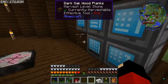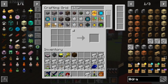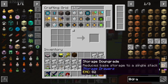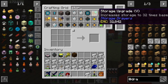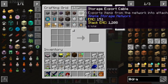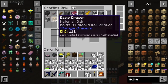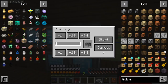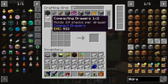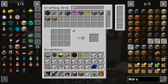As you go up in upgrade tiers, the storage increases further. The highest upgrade we have is the emerald one, so let's make one of those and get another drawer. There's also the compacting drawer, and what looks like a level-two compacting drawer. Let's make a controller too.